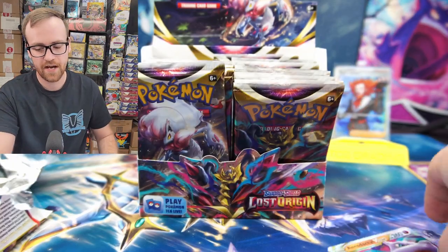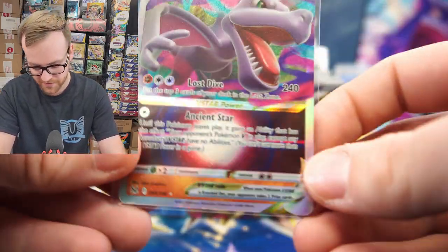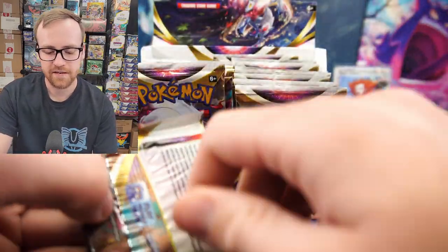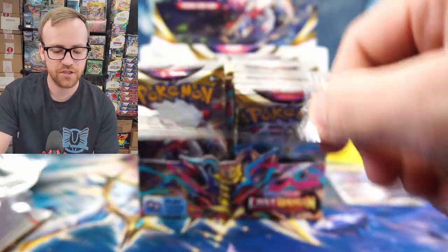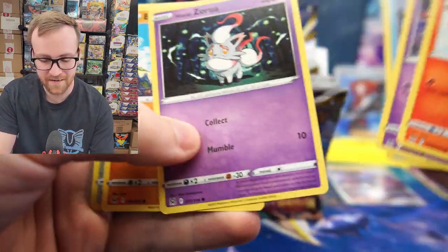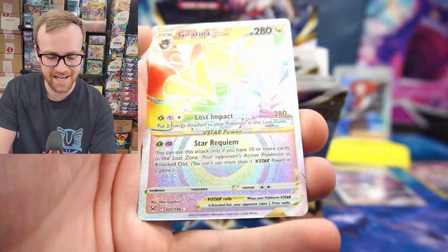With this new set, you do have to keep an eye on your bulk because a lot of these common and uncommon cards will sell for quite a bit. That could easily help pay for your booster box if you sell them in play sets on TCG Player or on eBay. A lot of these cards, like the Lost Vacuum, are finding their way into every single deck. So make sure you guys keep an eye out for those really valuable bulk cards.